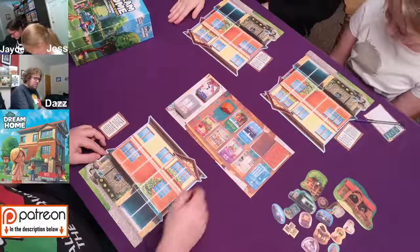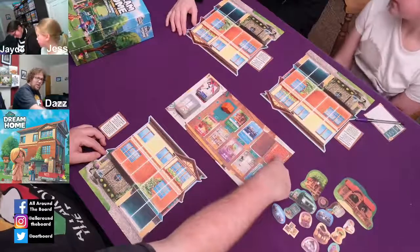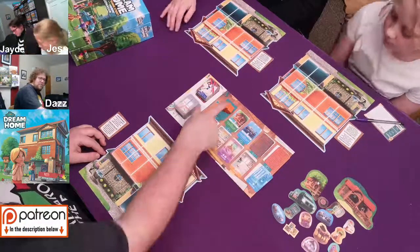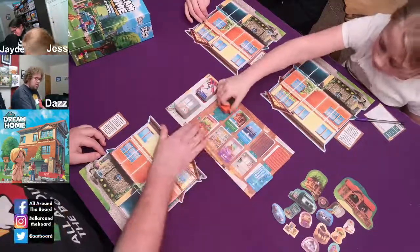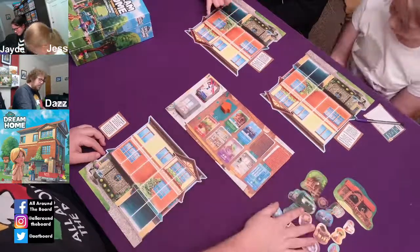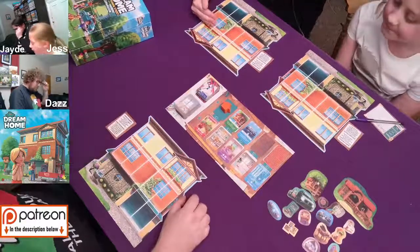So yes, we are going to be drafting - well, taking cards from the middle. We'll be taking two cards that match together, or you can take one room and the first player marker. Depending on what pair you take depends on what you can do. All of the bottom cards are the rooms, and the top cards are either decoration, helpers, or roof cards, and I'll explain the roof cards in a moment.